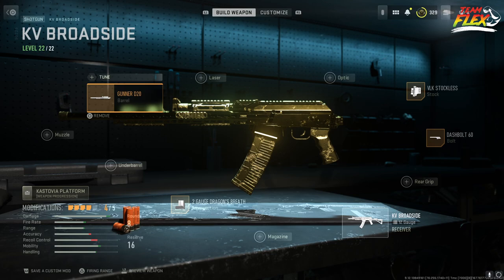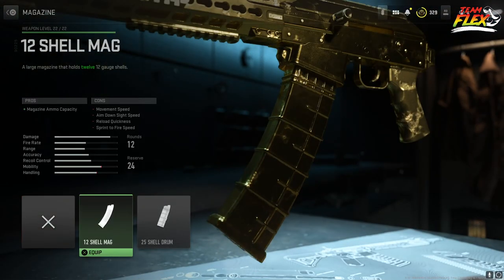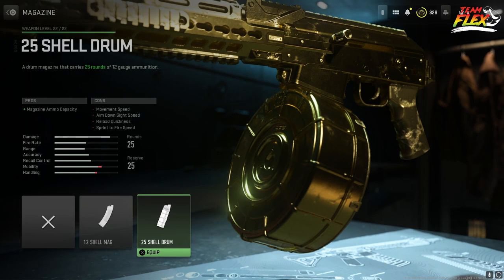That's it — four attachments. If you want to get crazy, you could throw the 12-round or even the 25-round mag on here if you're trying to run through a team of four. But you're going to lose mobility — the gun is going to be slower and your movement is going to be slower.